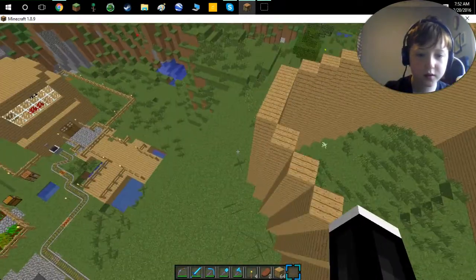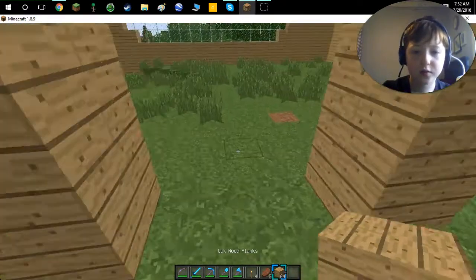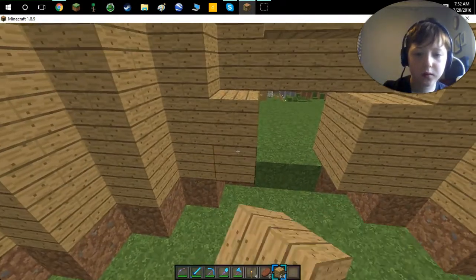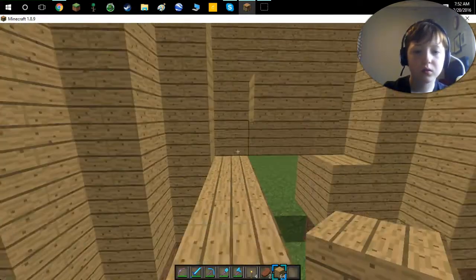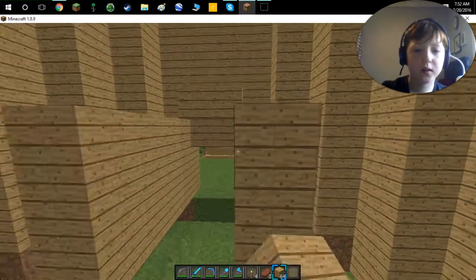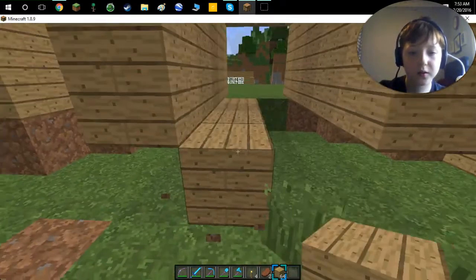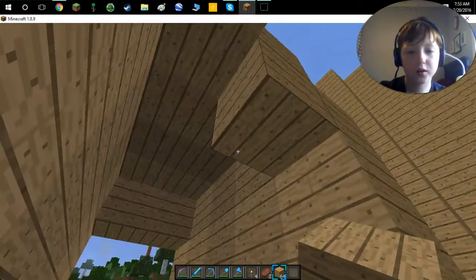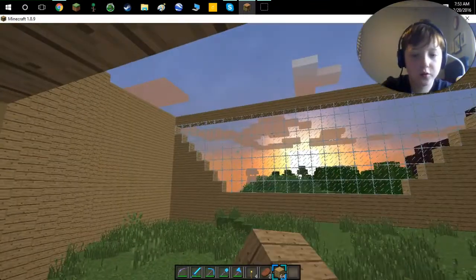So we got this part and this. In this episode, I think we should actually do the drawbridge. I was thinking we could have an Entry Hall that goes down to here. Because the gate is going to be open all the time, and zombies and stuff could just walk in — we don't want that to happen. So we're going to have a little entry hall.